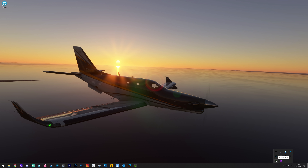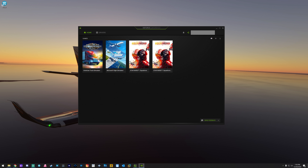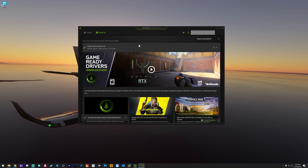Obviously make sure your graphics drivers are up to date. I can only speak for NVIDIA, but if you don't have GeForce Experience, I highly recommend it — just Google 'GeForce Experience download.' Once it's installed, click on Drivers, hit 'Check for Updates,' and make sure you're on the latest driver. When it finds an update, you'll see two options: Express Installation and Custom Installation. Select Custom Installation.